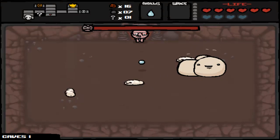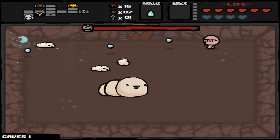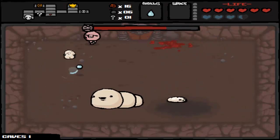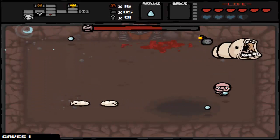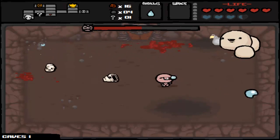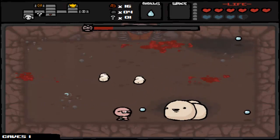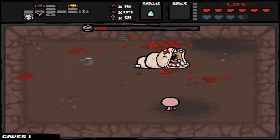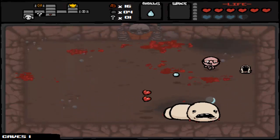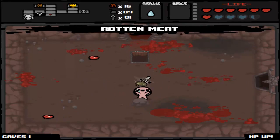Who do we get this time? Chub! He can eat bombs and it does a good amount of damage. Because I have so many bombs and don't need to go looking for secret rooms... come on, eat it! Still hurt him a little bit but not as much as I would have liked. So as you can see, this is based very closely on the biblical story of the Binding of Isaac. Or not.